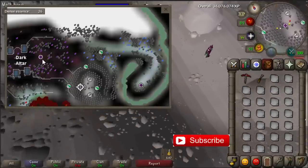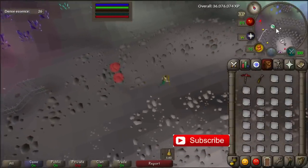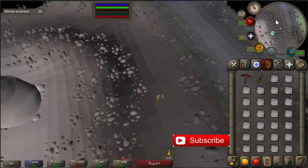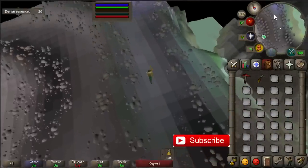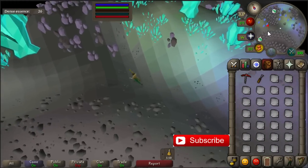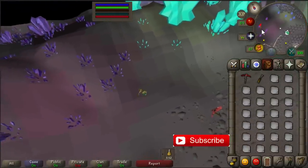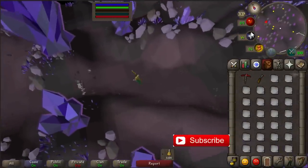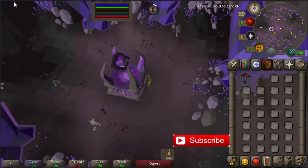Once you have a full inventory, run back to the dark altar and use the dense essence blocks on the dark altar. After doing this you are able to bank your dense essence. If you can use the agility shortcuts it will save you a lot of time, because otherwise you have to run the whole path back. After using your dense essence blocks on the altar, you can teleport back.